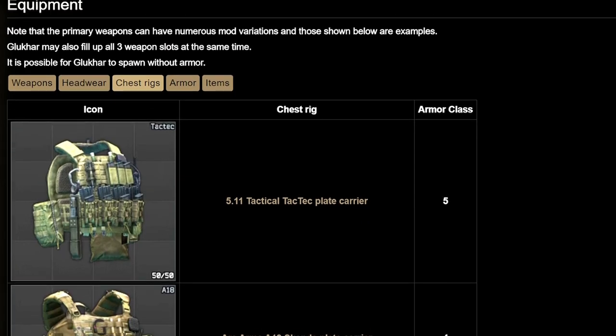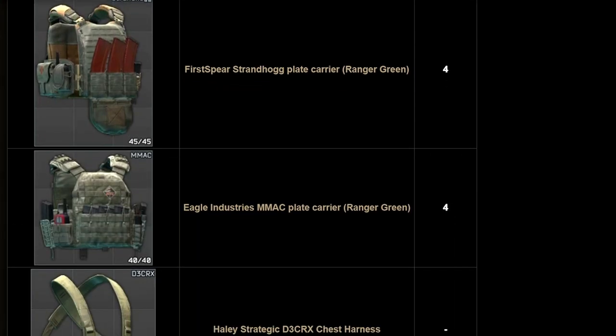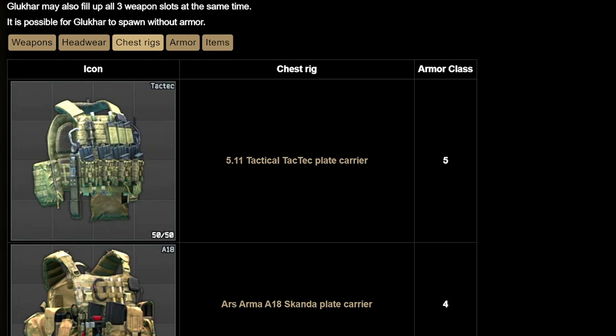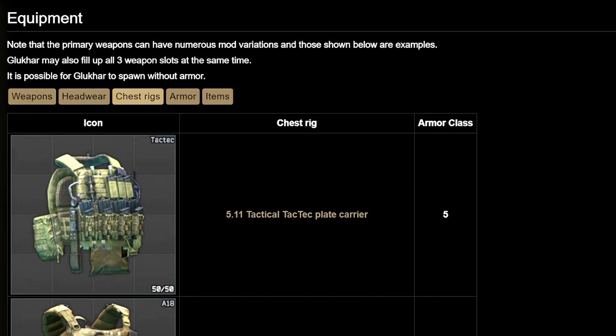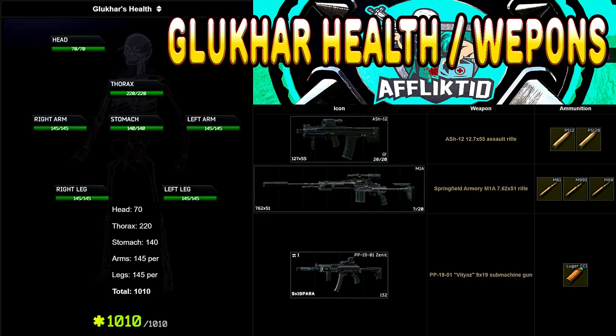Some information on Gluhar: I tend to see him running a level 4 tac rig, usually being a TV 110, an AVS, or an A18, but he can actually have a tac tech which is a class 5. Usually I find that he is wearing a level 4 bastion helmet, or he's freeballing it with no helmet at all. He also has a health pool just over 1000 total, which includes 70 to the head and 220 to his thorax, so he is pretty tanky and can definitely feel like a bullet sponge.